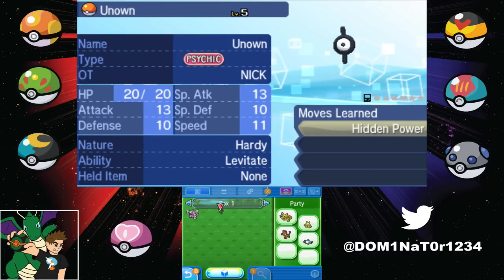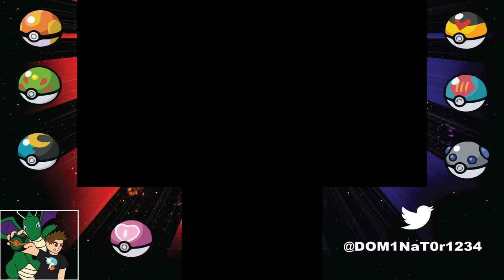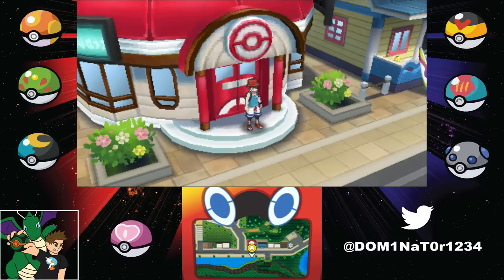So I have this Unown - it's from Pokemon Silver. You are gonna need either Pokemon Silver, Gold, or Crystal from the virtual console, and then you've got to catch a Pokemon and transfer it up to Ultra Sun and Moon.